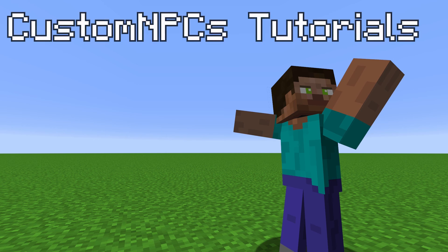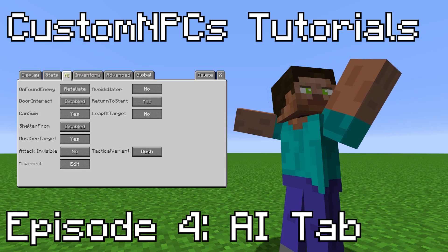Combat regen is the same as health regen but works when the NPC is inside of combat. And that is every feature of the stats tab. Thank you for watching. In the next episode, we will be going over the AI tab.